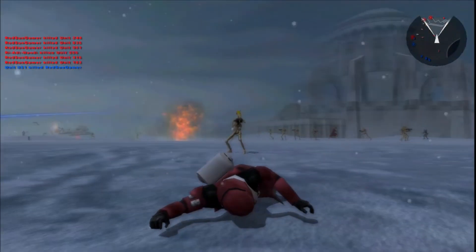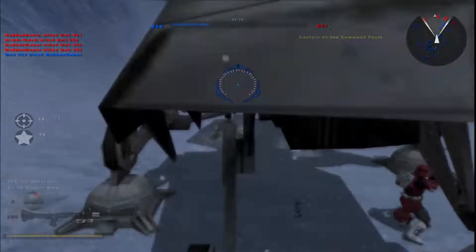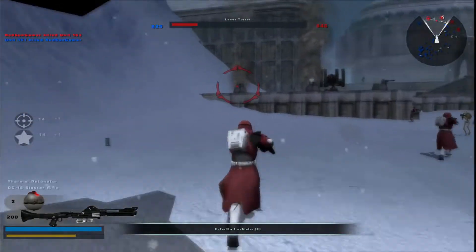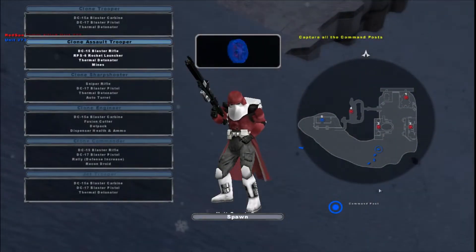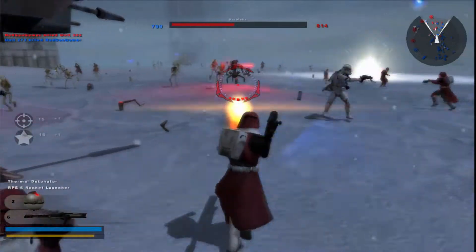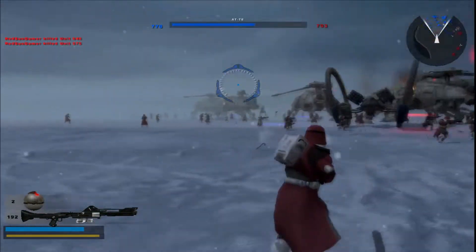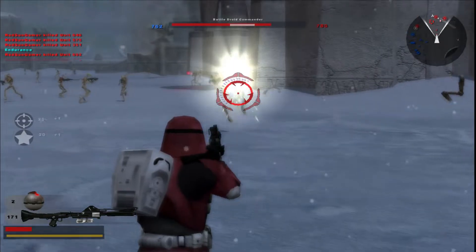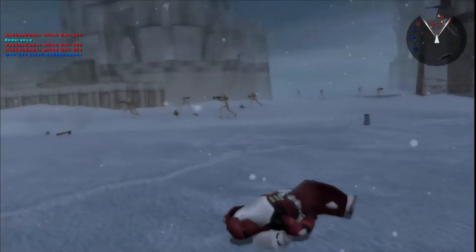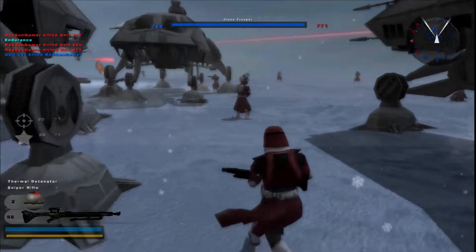I'm dead — could be Ki-Adi-Mundi. Same with Dooku, I'll wait on heroes for now. Let's just go down the roster. There are so many clones and so many droids. Also forgot to mention — there are blue Hailfire Droids, blue AATs, and blue STAPs on the Separatist side. Separatists for the win, at least on this map.